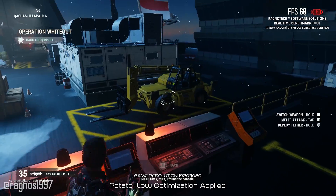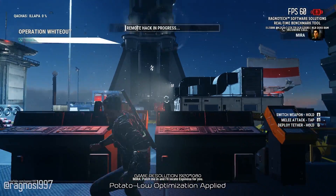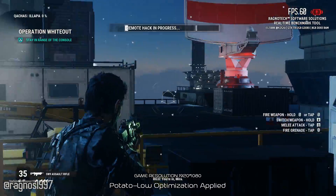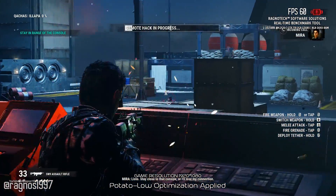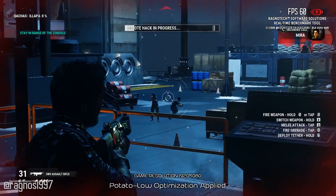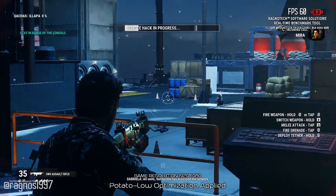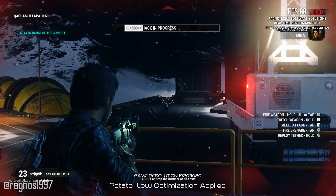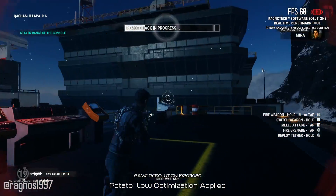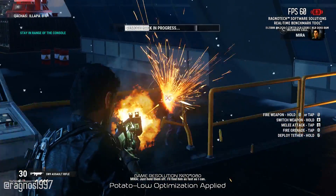Okay, Mira, I found the console. Patch me in and I'll locate Espinosa for you. You're in, Mira. Please stop. Stay close to that console or I'll lose my connection. All units — the intruders have access to the network. Stop them at all costs. Well, shit. Just hold them off. I'll find him as fast as I can.